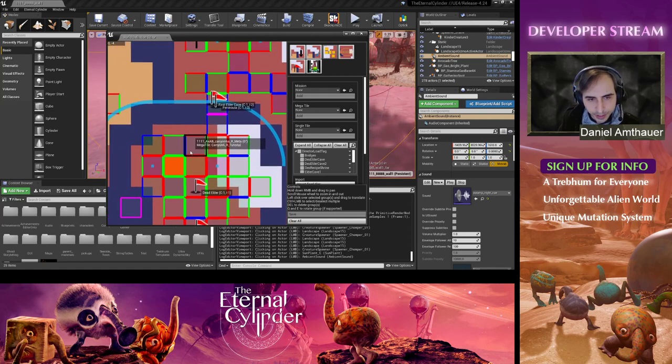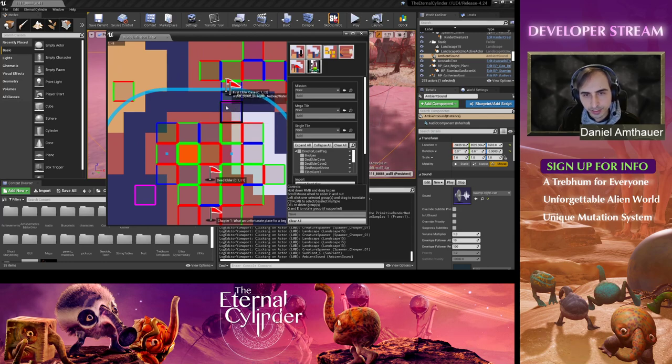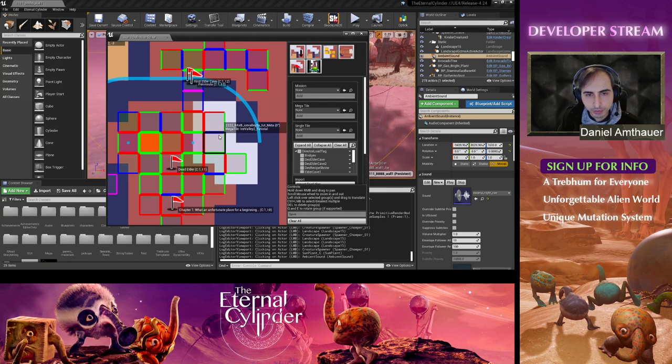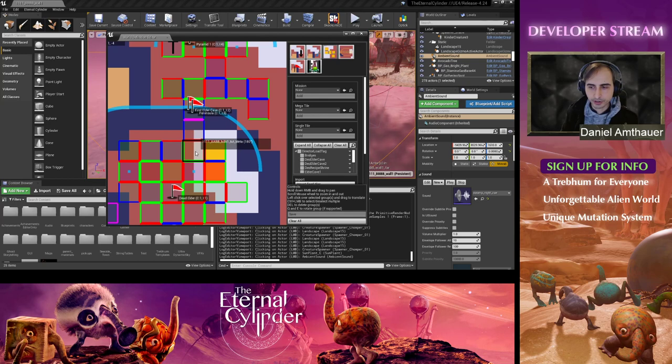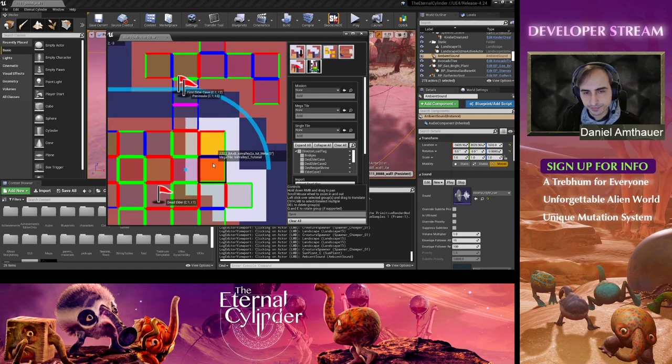We only have two different edge shapes — red and green — but we also have blue and magenta lines. The blue lines are custom edges; we have things called mega tiles, which are pre-made sets of tiles built precisely to fit together only with those tiles. The large mountain ranges you see in the world are usually mega tiles. Specific story areas are built using mega tiles, and within a mega tile these blue edges can be any shape — the only condition is that the shape has to match up between tiles within that set.